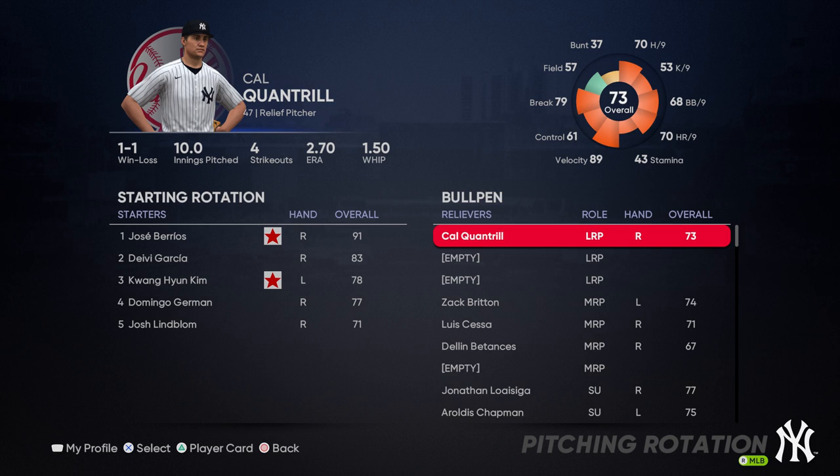Now, that's not to say a long reliever won't come in for an emergency — if somebody gets hurt and it is a close game, they do need to keep the game close. But generally speaking, this is somebody that needs to be able to cover a handful of innings. Basically they are a sixth starting pitcher in a sense, and that is the way a lot of MLB teams actually treat a long reliever.